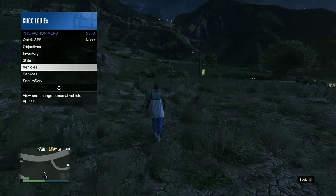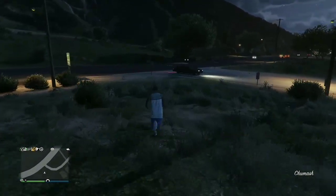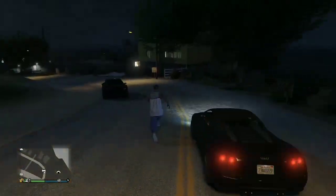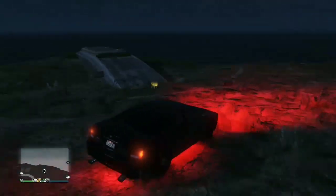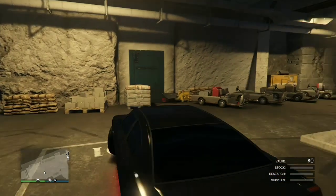Once you've got your AA trailer in the back of the MOC, I'm gonna show you how to mod your MOC — take those mods off the AA trailer and slap them onto the MOC for a fresh new modern MOC. Go to services, mobile operations center, and request your AA trailer. Whatever vehicle was in your MOC before should pop up — a bike, car, or whatever. Take that car into the bunker.